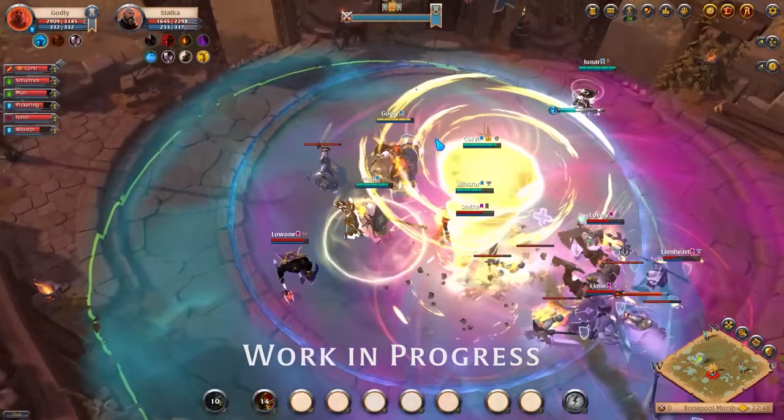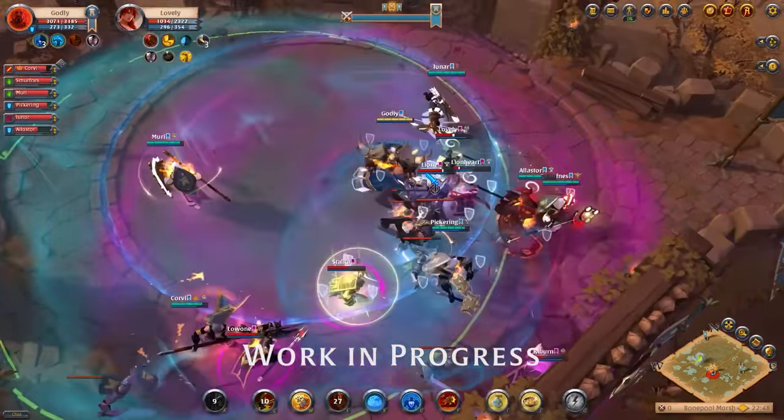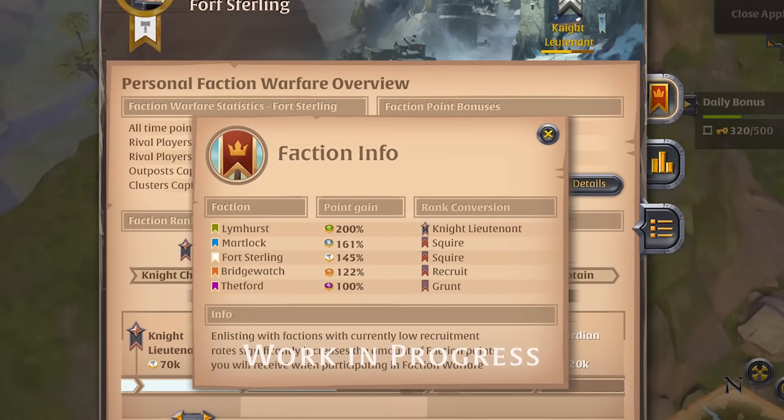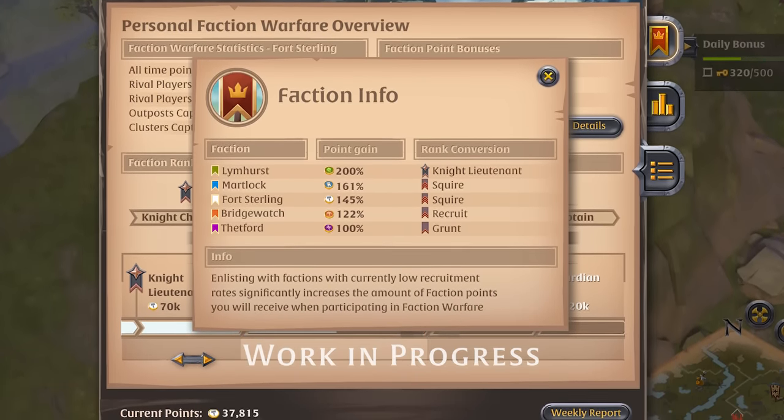But how do you ensure you maximize how many faction points you earn? One way, of course, is to fight well on behalf of your faction. Another is to keep an eye on which faction is currently paying the most reward points. Factions that haven't been doing well in the war will be offering much higher rates of faction point gains and will even allow you to retain some or most of your rank if you enlist with them.